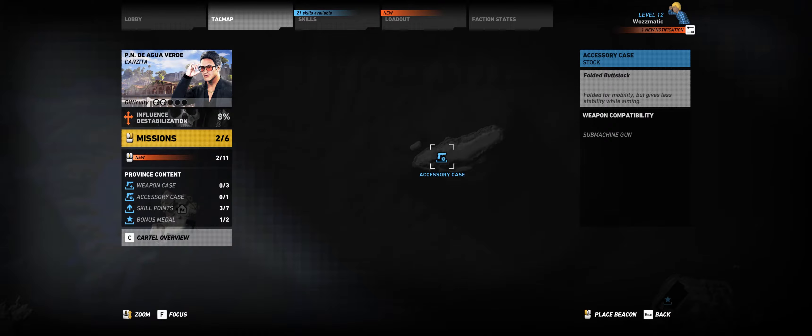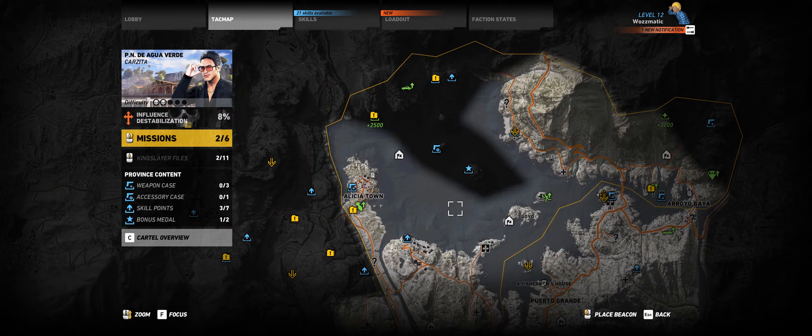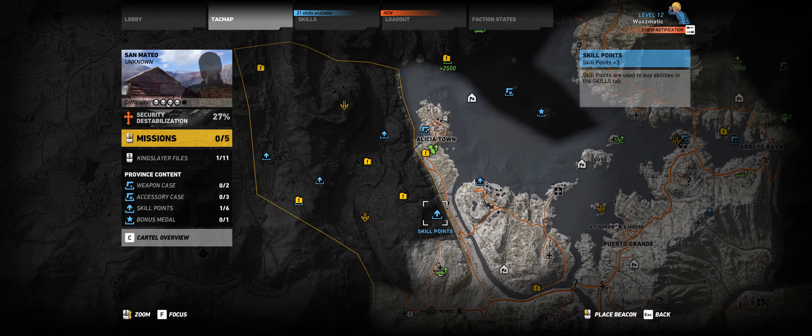This brings us to the final resource that you need to gather in the game to improve your capabilities and level up — and those are the weapon parts. On the map you will see weapon part locations, just like the weapons. Then you have accessory cases that are scattered around the map, and those accessory cases will give you upgrades or modifications for weapons that you've unlocked. So for example, that submachine gun I've just unlocked — I'd want maybe a suppressor for it, or a magazine with 30 bullets instead of 10. As you progress through the game, you'll very quickly find out that having a magazine with only 10 bullets will really get you into trouble. For example, here you can see this is a folded buttstock for an SMG — you'd go to that location, fight whoever's there and pick it up.